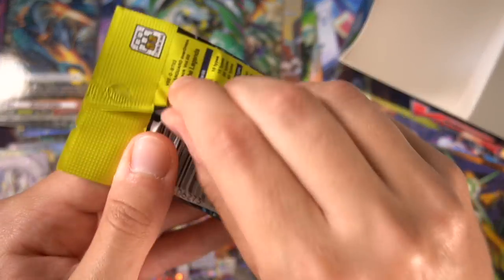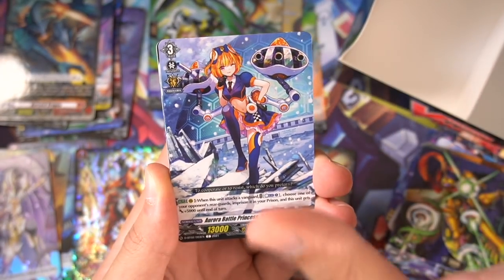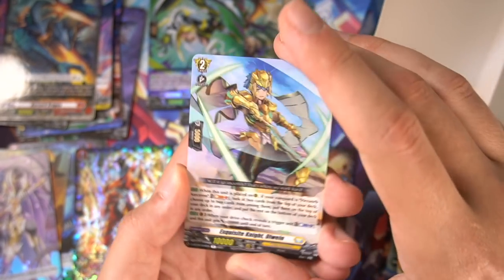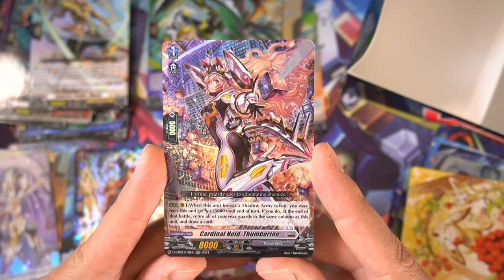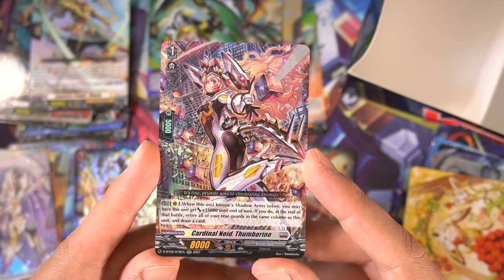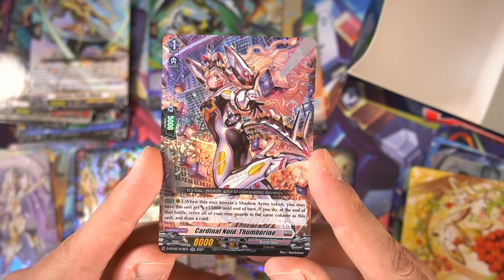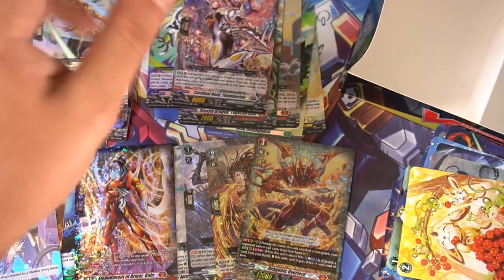Our last pack still has a double rare here, and of course we still have another box. Here in set 1 we had a lot of Brankgate and Stoikeia SPs because of Zorga and Orphist. Here we're going to have a lot of Dragon Empire and Keter because of PBD and Dragonic Overlord. Our last double rare — Thumbarino! Basically a 23k booster when she boosts a Shadow Army token, then she retires herself and the Shadow Army token after doing that and draws you a card. Really nice, drawn by Daisuke Izuga, artist of Orphist and Chaosbreaker Dragon. Definitely a good card to get.